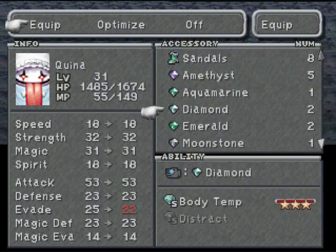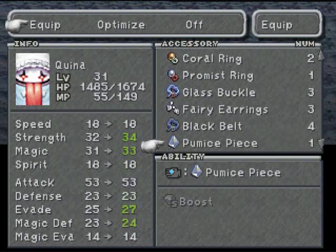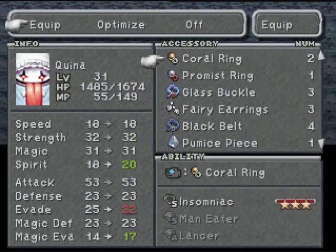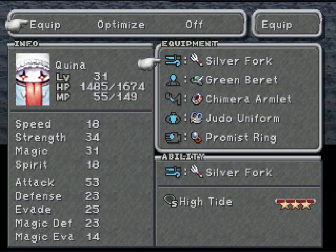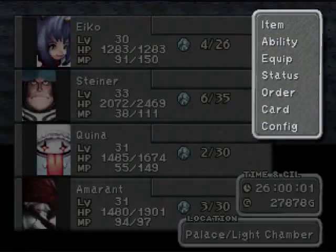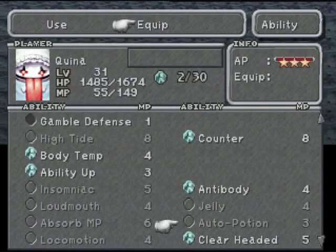She uses Carbuncle and Phoenix. If you've played past Final Fantasies, Phoenix revives fallen party members — it casts Life on your whole party. And Carbuncle casts Reflect on your whole party. So she's more of like a white mage with summoning capabilities.